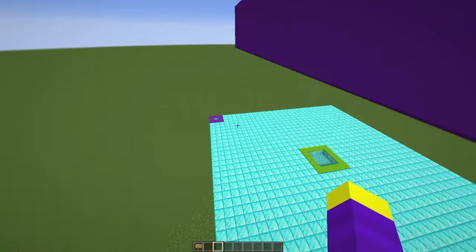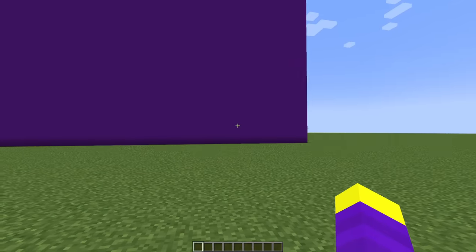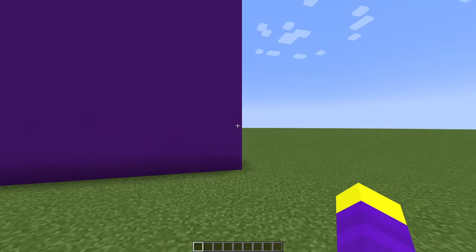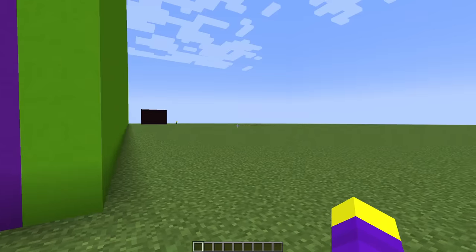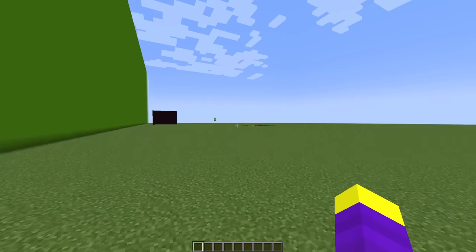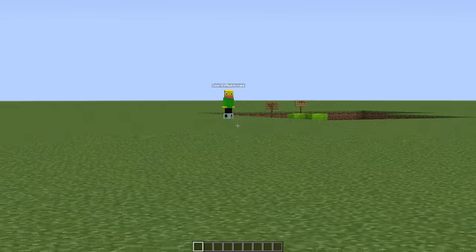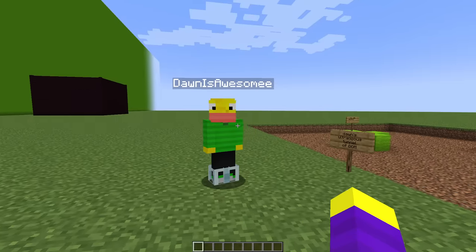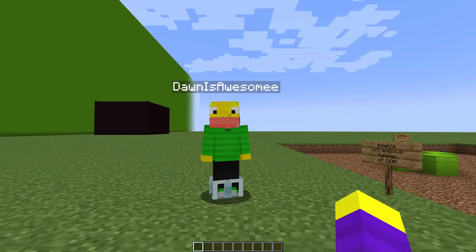Dawn, are you finished? I'm all done Eider. Okay, I'm going to check your side in 3, 2, 1. Look at my amazing build! Wait, what is this Dawn? This is Dawn's ultra-licious tunnel of doom. I don't know if that's true - it looks like it's made out of dirt. It might be made out of dirt, but there's no way you're making it through alive.